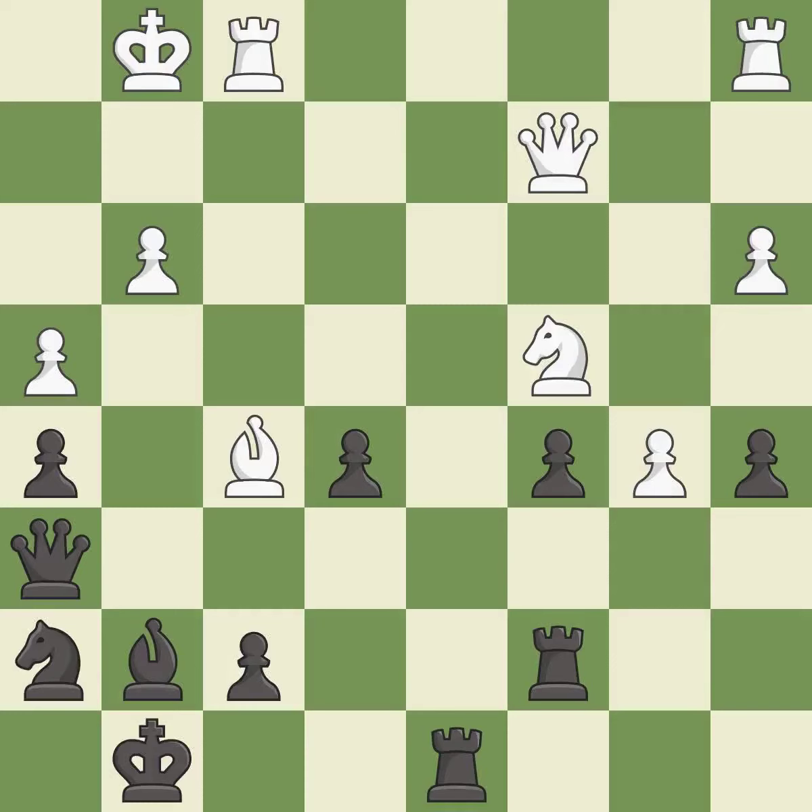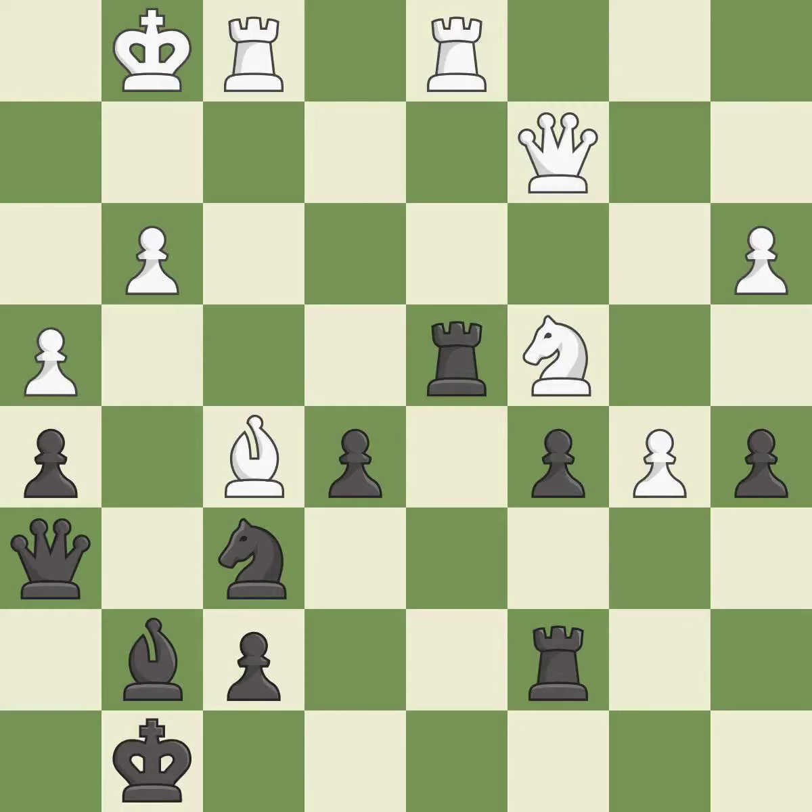This threatens to kick a rook — it is good. This ignores an opportunity to reveal an attack on a rook. This permits the opponent to kick a rook — it is an inaccuracy. This fights against the opposing rook for the open file — it is good. This moves the rook to safety — it is good. This kicks an opposing rook — it is best.